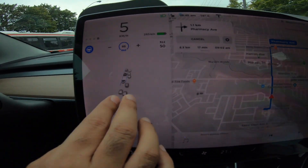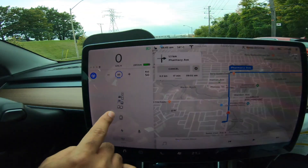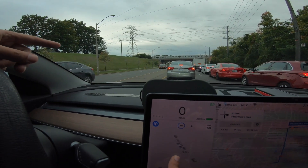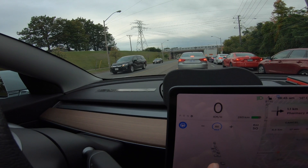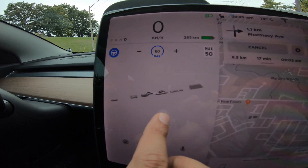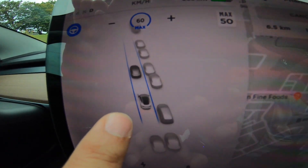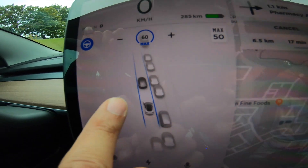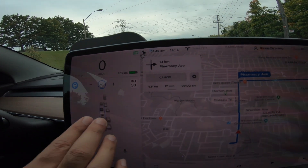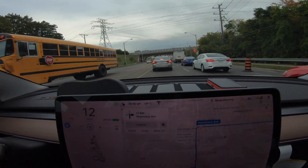There's an oncoming car coming up right here and it didn't pick it up — so if it's two lanes over it's not going to pick it up, as you can see. But what's cool is you can really zoom in and see your car and the other cars around you. Even up ahead there's a pickup truck and it's picking that up way ahead — like three cars ahead.